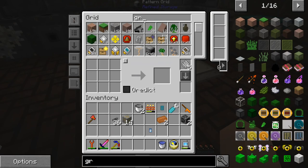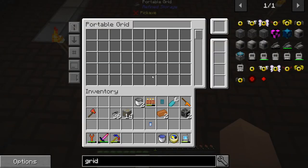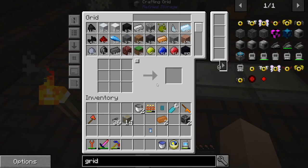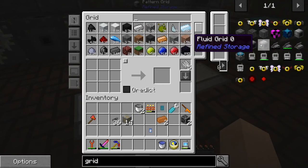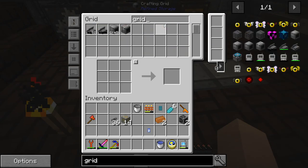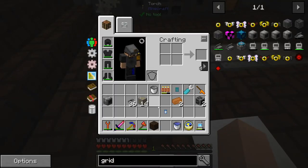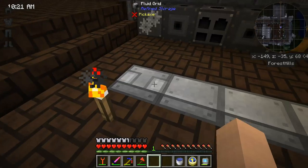I don't think I need a recipe for this — I know I have the grid recipe. I have portable grids too, which is kind of nice, though I think that was a mistake from an upgrade. We're going to figure that one out. Let me go ahead and create the fluid grid. It'll take a little bit with the advanced processor, so I'll be right back. We now have a fluid grid in the system, and I'll put it right here for the time being — a bit of a gross spot, but it will allow us to see all of the fluids in the system.